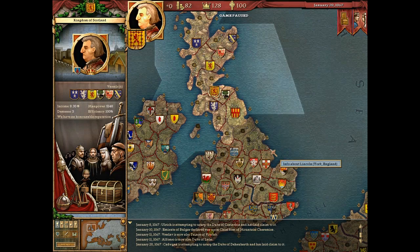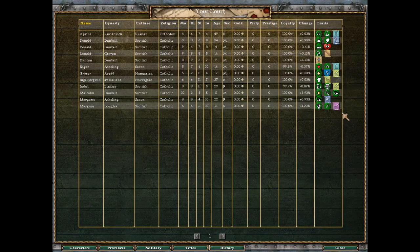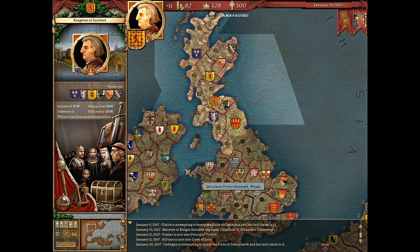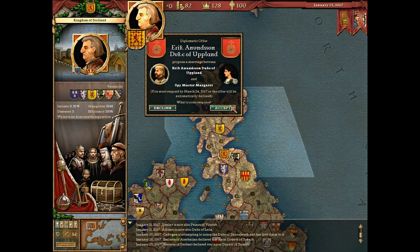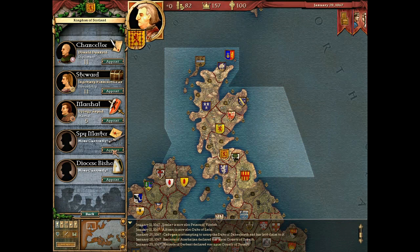I remember it being so difficult to find specific people in this game. Let's try the different function keys - there we go, that's the school screen. Characters - that's the one we want. I can look at characters in my court. Now you could look up a list of characters but you can't access a character screen directly from this list. This game is basically a graphical front-end for a database, and really CK2 is as well, but it's a lot more sophisticated than this.